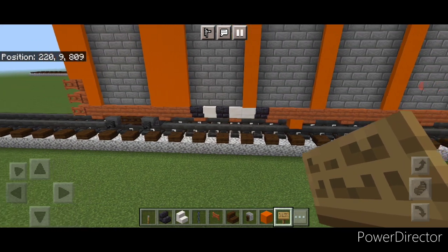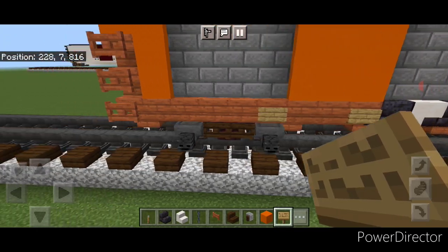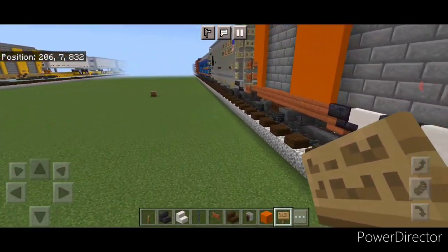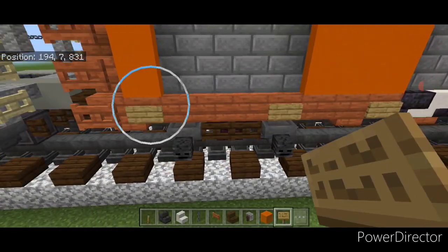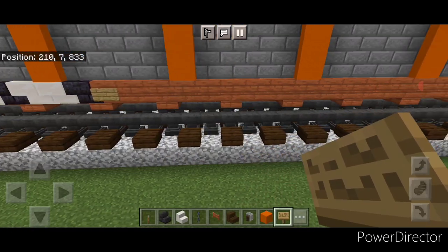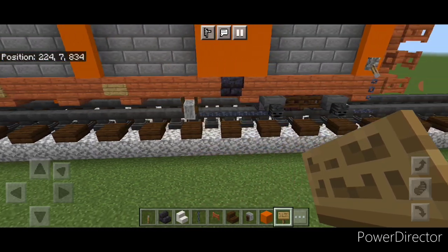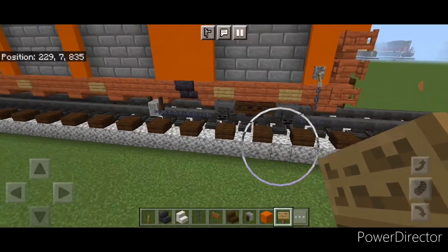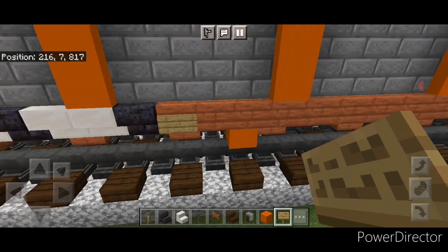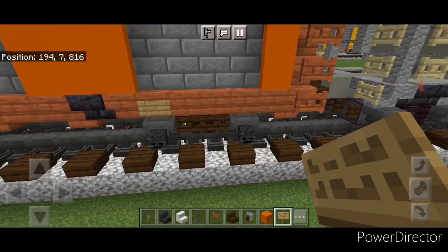Then we're going to take out oak signs. Come on the bottom edge of the stairs and put a sign here, here, and then right here on the corner. Then copy that to this side — put a sign here, here, one in the corner. Then move over and come just in front of this here and do one here, one right here, then here, here, and then one here and one here in this corner. Repeat that on the other side — do one here, here, here, here, one here, then one here, and one right here.